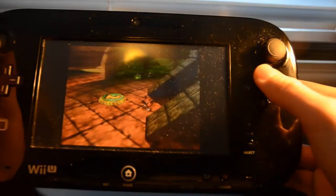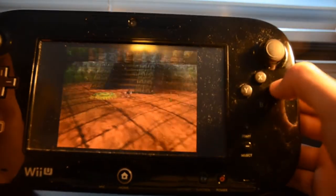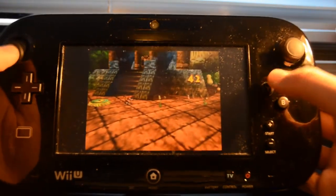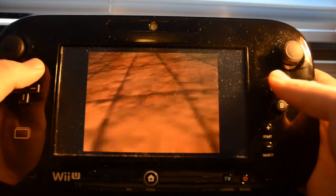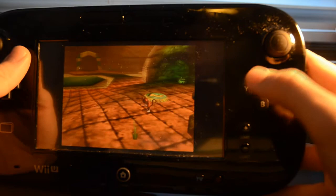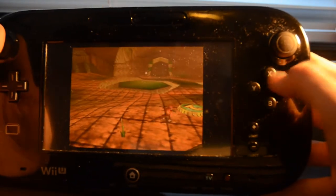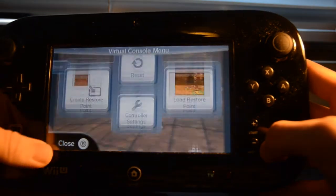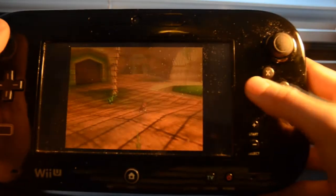So now I can control the camera like this, jump with this button, shoot or attack with another, use the trigger to go to first person, and use select to go to the menu. I think it's the control scheme that works well.